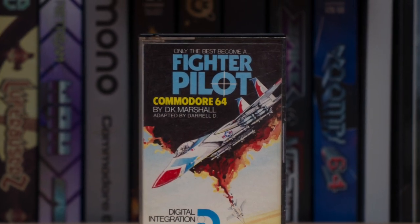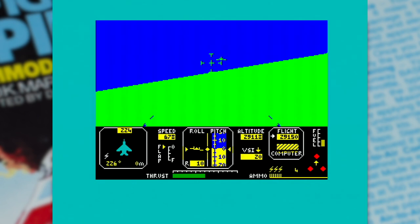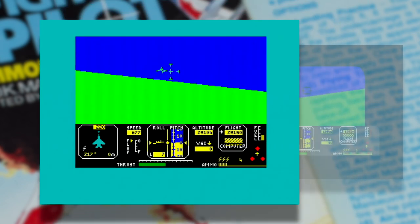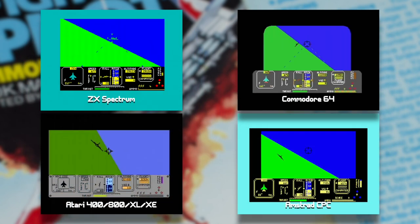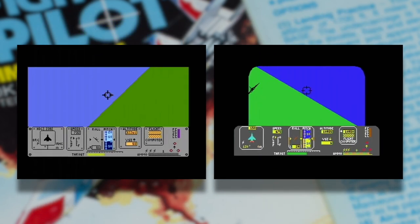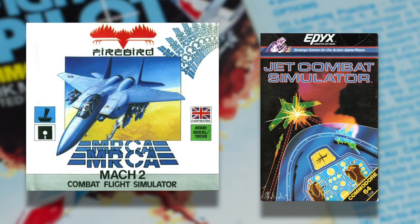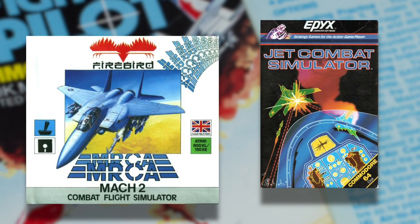Which brings us nicely to Digital Integration's Fighter Pilot. Originally released in 1983 for the ZX Spectrum, conversions for other micros followed in short order. The Commodore 64 received the first of these a year later, with ones for the Atari 8-bit computer family and Amstrad CPC appearing in 1985. Both the Atari and Commodore 64 versions were also released in the US, with Firebird publishing the former as MRCA Mach 2 Combat Flight Simulator, and Epyx handling the latter, retitling it Jet Combat Simulator.